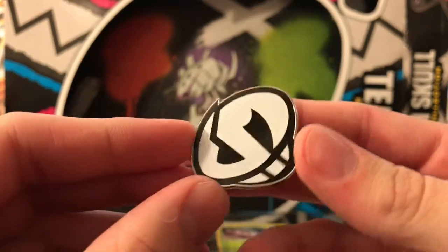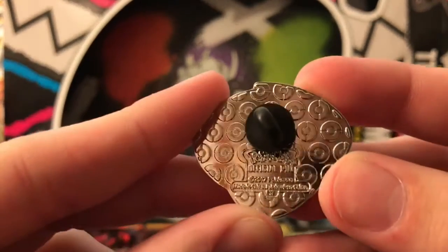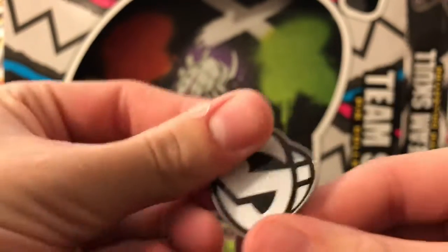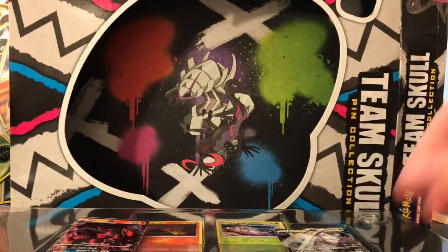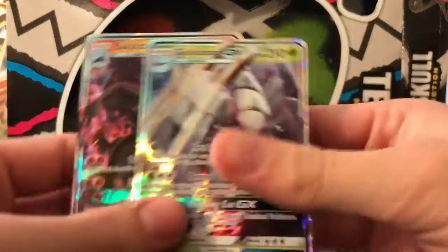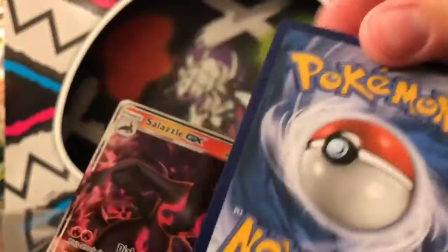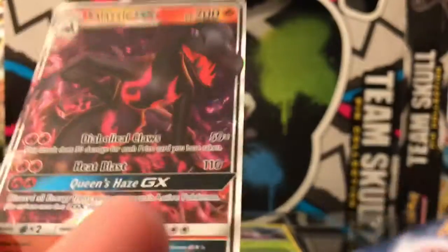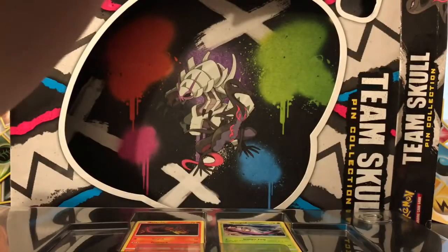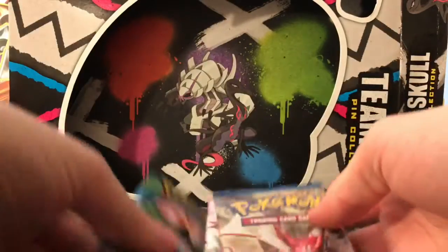Here's the pin — there's their skull. It's a little S shape. Here's the back of it — we got an official pin. The cards just kind of fell out: we got Golissapod GX SM62 — looks okay actually — and then Salazzle SM63.